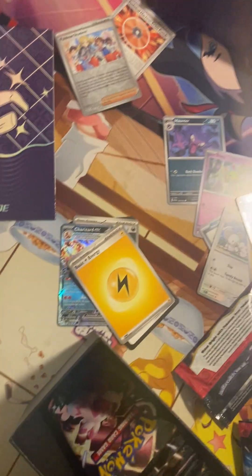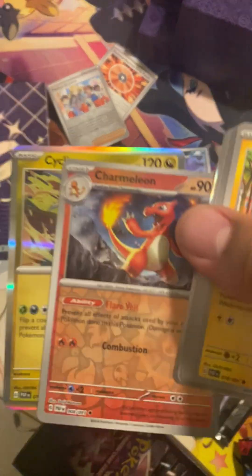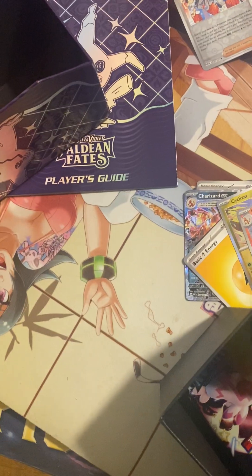First pack magic. Let's see what's the rare in here. We got the Charmeleon — a Reverse Holo Charmeleon and Cyclizar. Nobody is playing this card. Why couldn't you have free retreat?